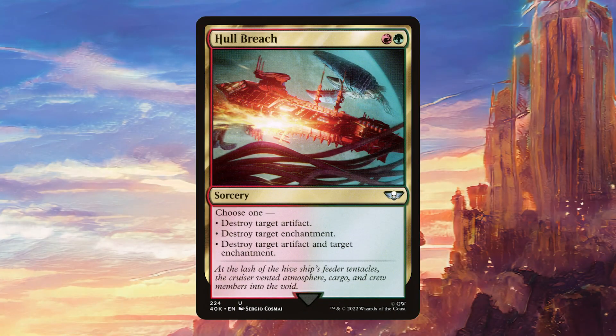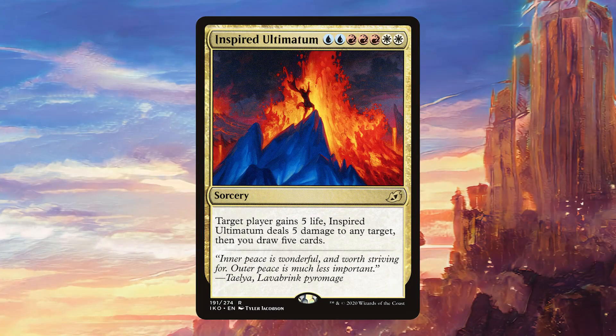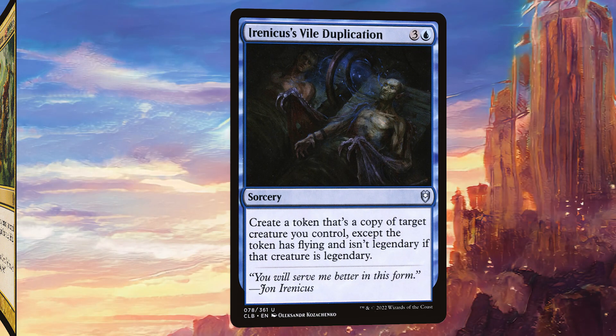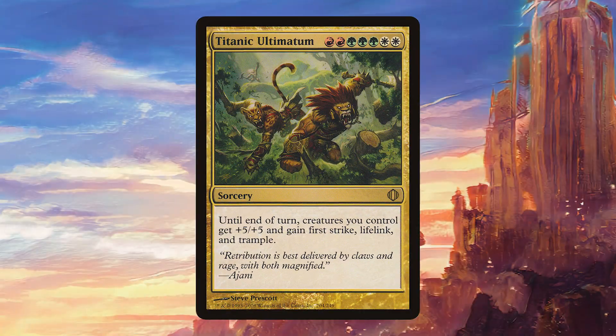Moving on to sorceries: Hull Breach is a nice way to deal with artifacts and enchantments that also triggers Aragorn twice. Inspired Ultimatum is a great way to get ahead on card advantage, and again it's going to trigger Aragorn three times — scrying two first is particularly good. Irenicus's Vile Duplication might seem a bit weird, but getting an extra copy of Aragorn can be really nutty in this deck. And Titanic Ultimatum is going to help us finish out the game or gain so much life that it's very difficult for our opponents to kill us.